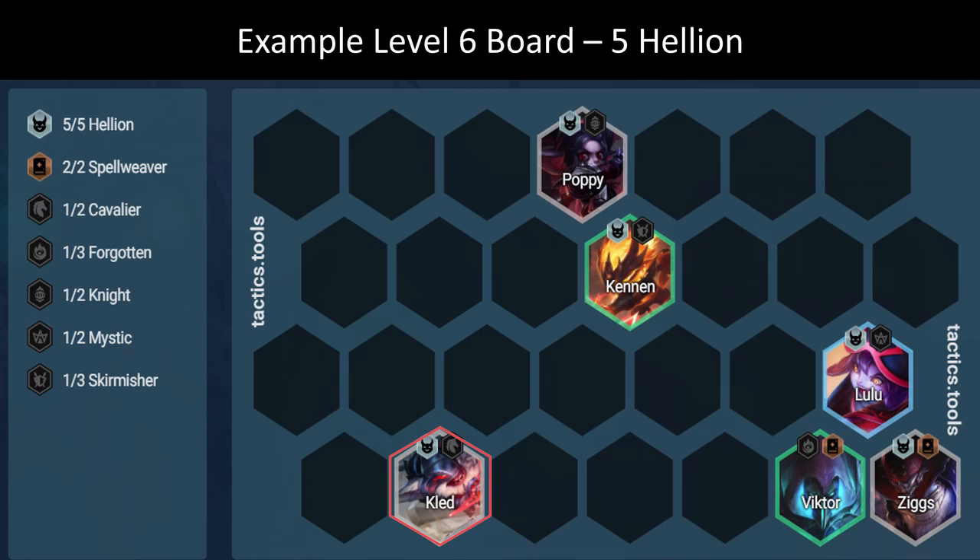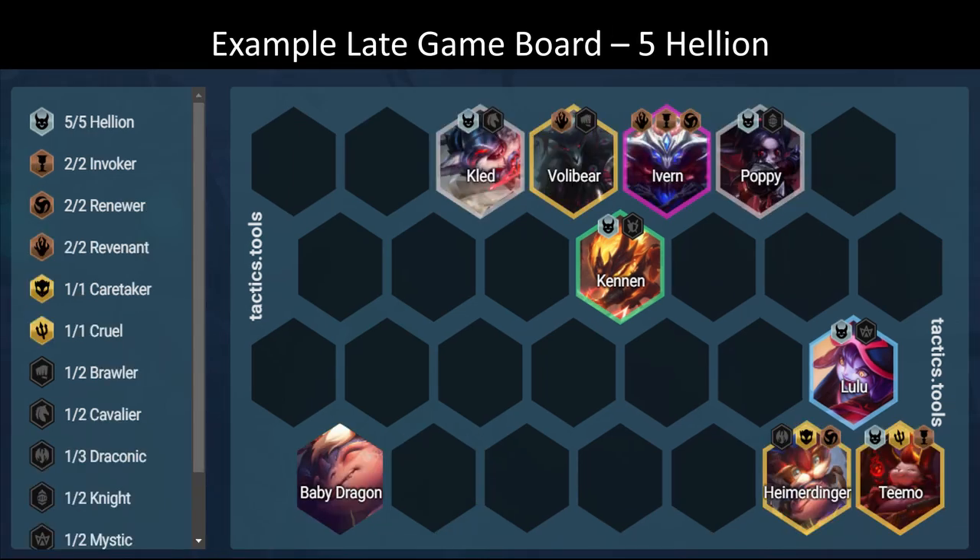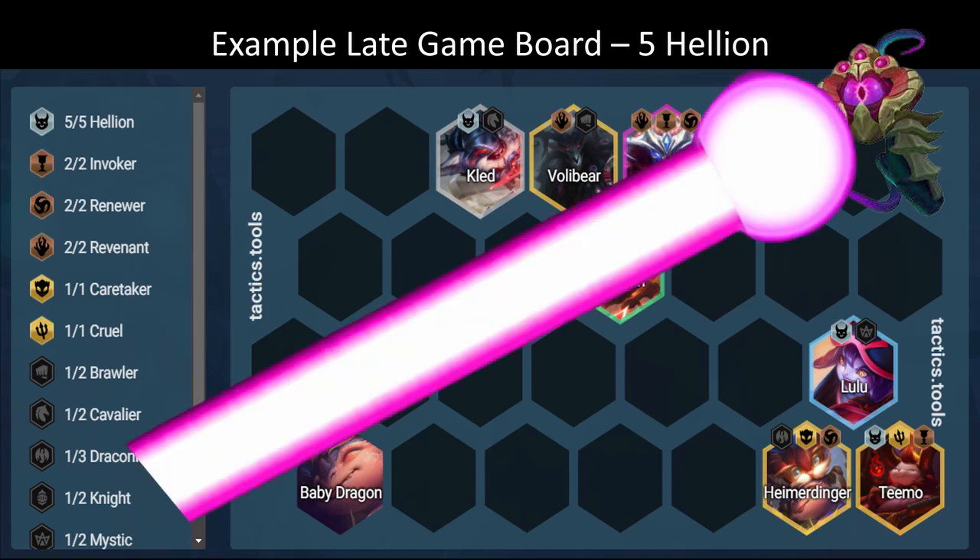Generally, you want your Kled on the opposite side, faced up against their assassins. Now I've got an example late-game board where we've got five Hellions with the Revenant front-line. Ziggs is replaced by Teemo in the corner, Viktor is replaced by Heimerdinger, who's got the Baby Dragon in the opposite corner as an assassin-slash-Vel'Koz bait. Lulu stays in the same anti-assassin position, Kennen in the same position as well. We've got our Revenants in the middle to make sure they cast, and our tanky Hellions on the outside. You want your carries on the right-hand side, and the most important tip is to be on the same side as the enemy Vel'Koz, because Vel'Koz is really good at melting the entire Hellion squad.